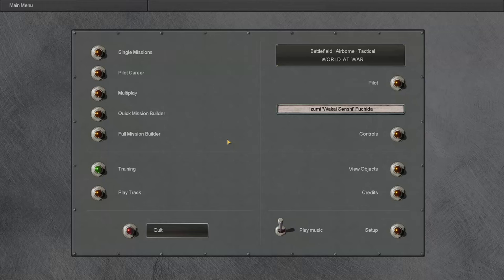Hello everyone and welcome to the beginning of a new career here in IL-2 Sturmovik 1946. Today we will be flying for the Imperial Japanese Navy as pilot Izumi Wakai-sensei Fushida. Since we were flying for the Japanese, I saw it only fitting that we would be basing ourselves out of a carrier for this career, since that is a very unique aspect of Japanese aerial operations, unlike that of the European theater. So without further ado, let's see what we've got.